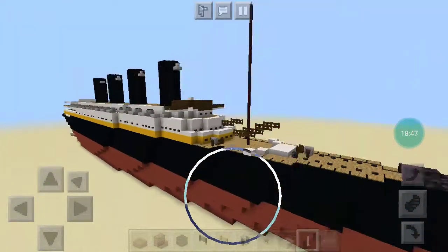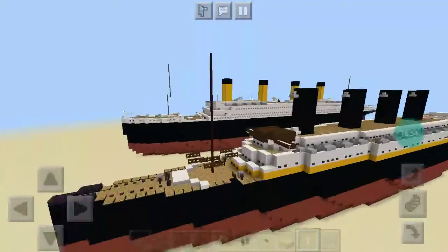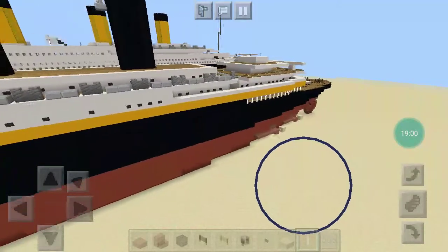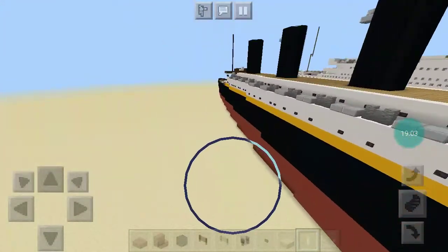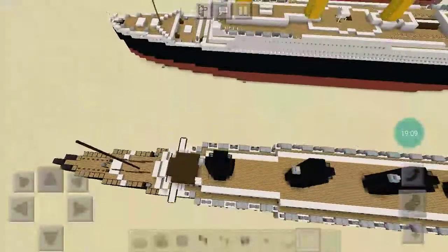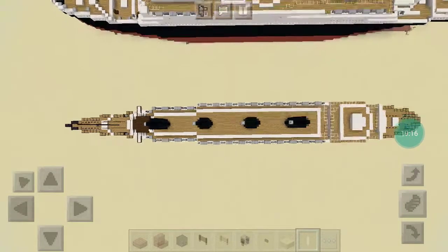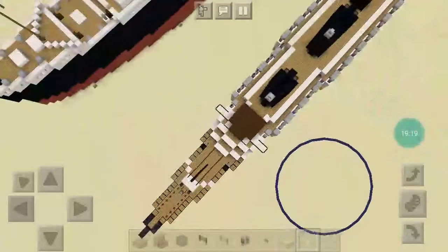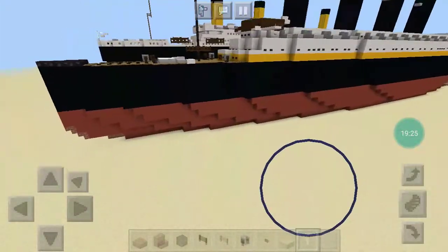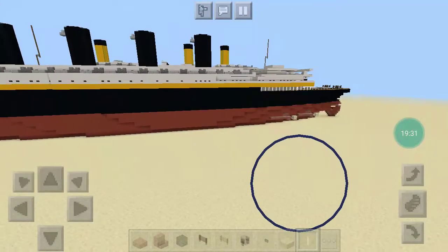Here is the RMS Lusitania, Mauretania-class ocean liner. I think the back looks really good, but the front — I was going for the teardrop shape that they said she is. I'm not too sure how the front looks, but personally I think I did really well. That's up for you guys to debate, but my personal opinion is I think it looks great.